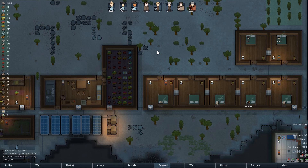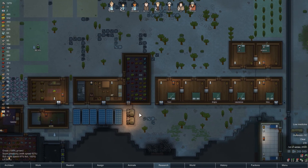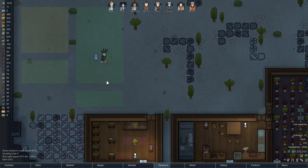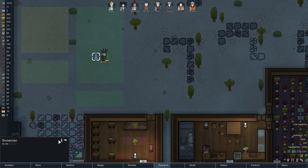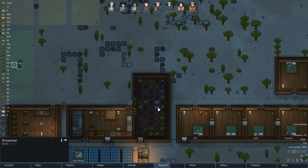Welcome back to some more Rimworld Alpha 16. Sammy is doing that stuff and Mr. Wiz is making a lovely snowman. Very nice. Gives 4 beauty, which is pretty cool.